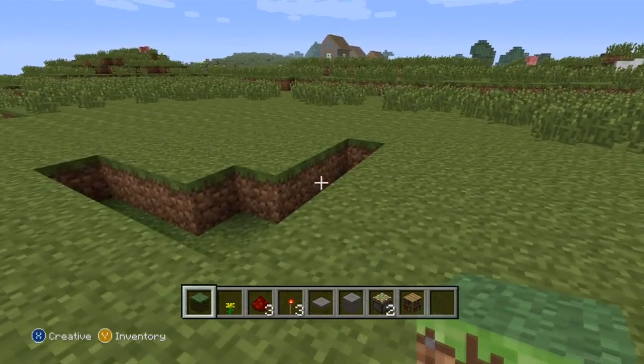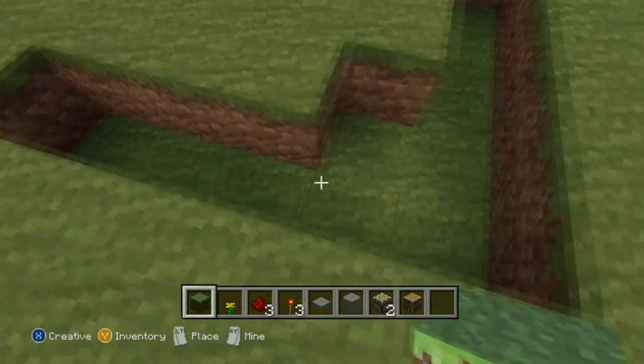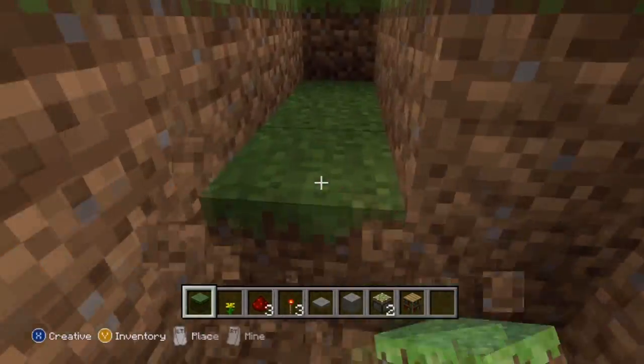Alright, so to start out building your secret bookcase entrance, you're going to want to start by digging out the ground like I've done here. This is five wide and then just one back in kind of a diagonal pattern. And then you're going to dig it down one more time so it's a total of two deep.